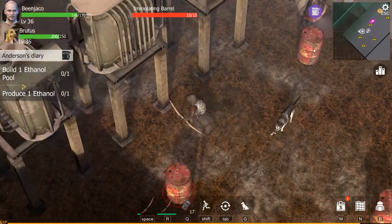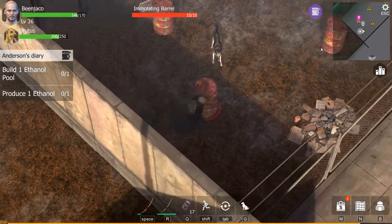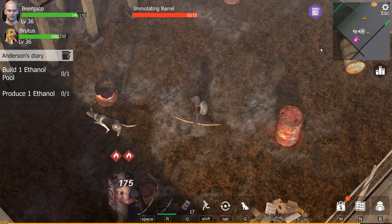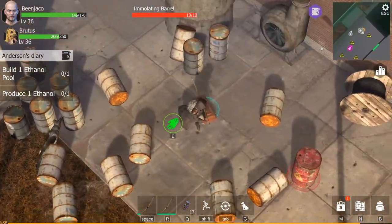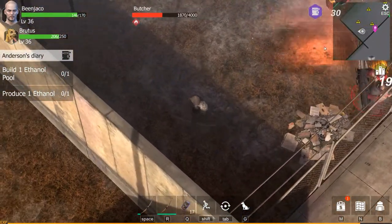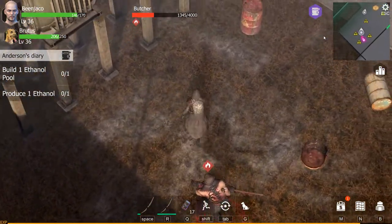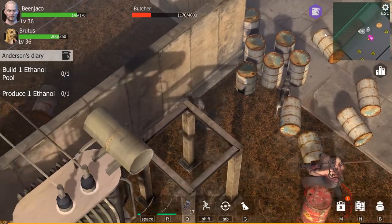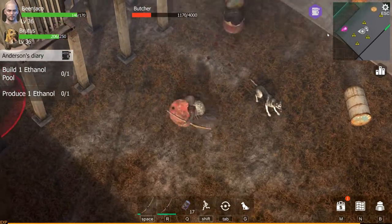I need to get my dog out of combat. Essentially, these barrels here — you want to use them to your advantage. You just want to walk them close to the butcher, and when he does his charge attack, have him run through the barrels. He takes massive explosion and fire damage. You will see he started at 4000 health, and after two barrels he is already halfway down. So we just get him to crash into another one — you can see the damage it's doing right there.